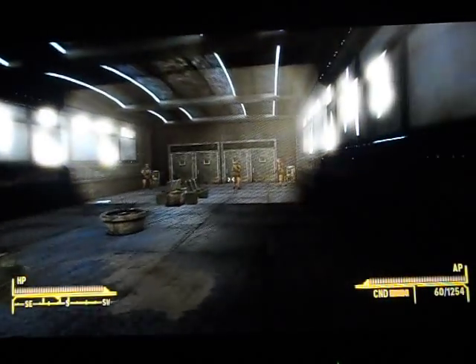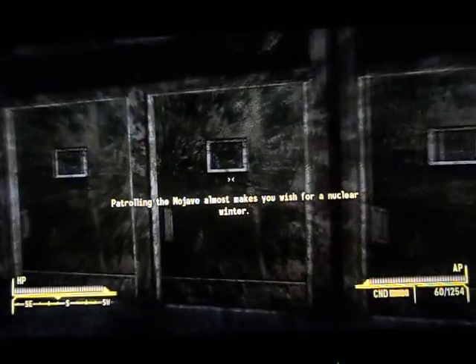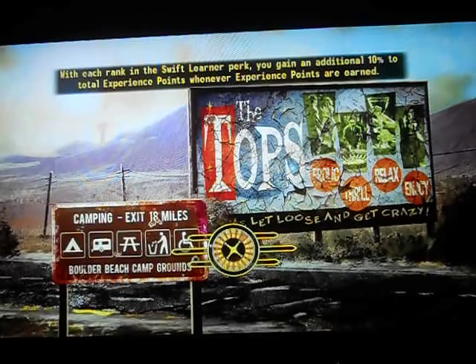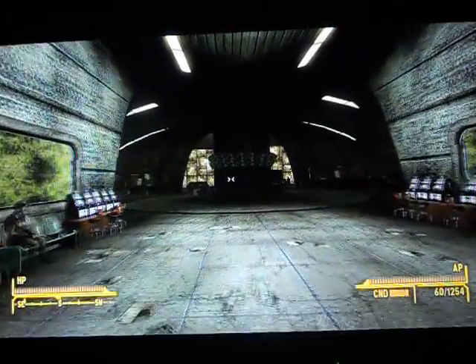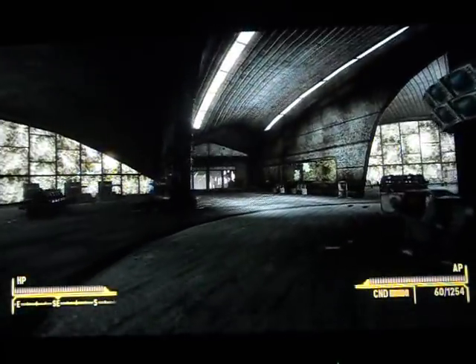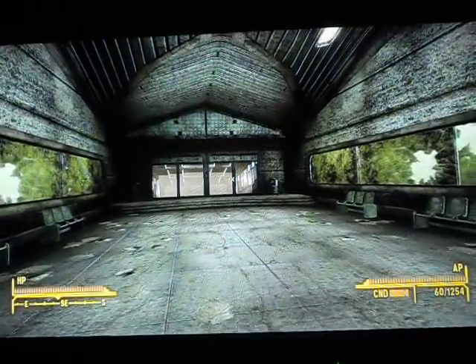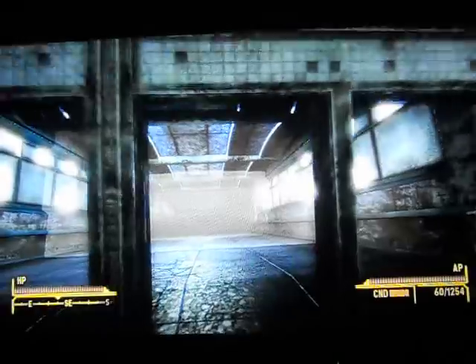Go through the door at the end of the hallway. Once you're in here, go through, and once you're in the middle, go down over here through this area, then go down this ramp.